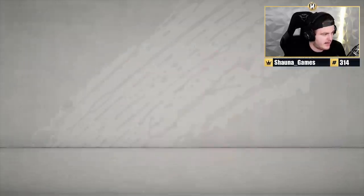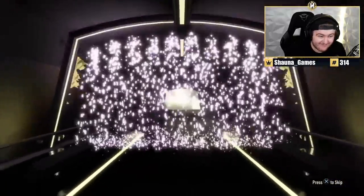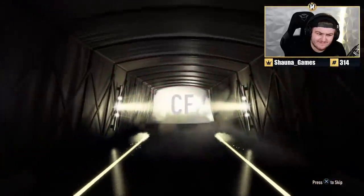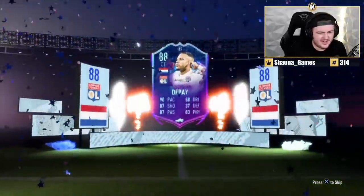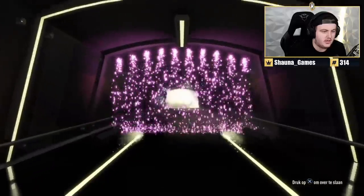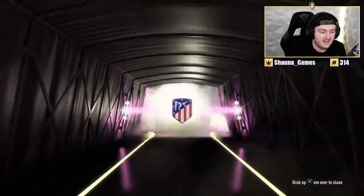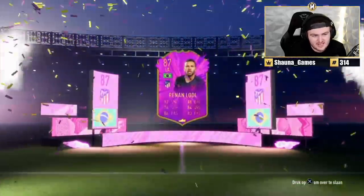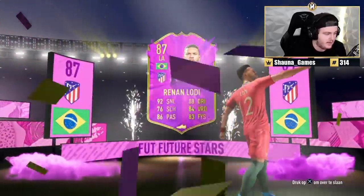Brian's best of release two party bag. Here we go, EA, what are we saying? Depay! Mike's pack — he's already packed Fut Birthday Mbappe. It'd be kind of funny if he packed another one. Okay, Future Stars. What's it going to be? Brazilian. Martinelli? No — it's going to be Renan Lodi. It's still all right — it's actually still quite usable even in this age of the game. That's not bad at all.